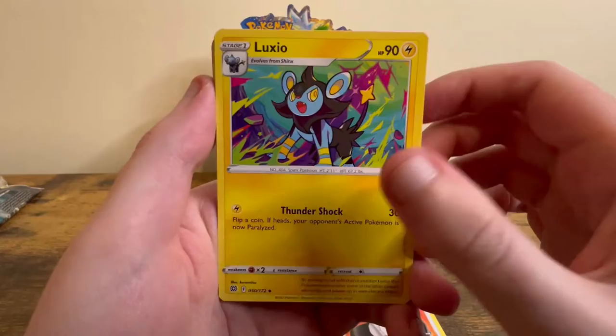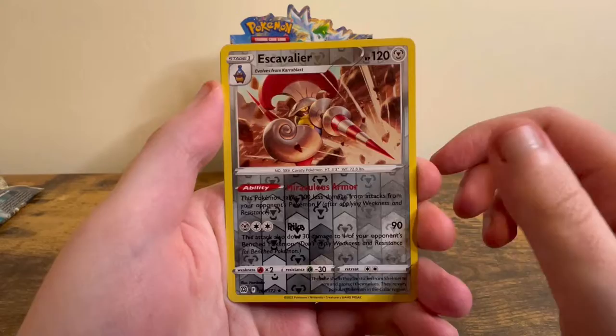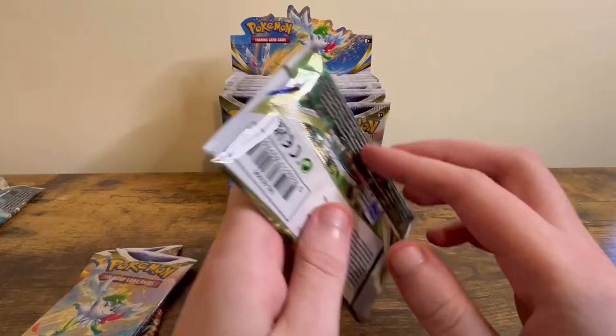First pack: we got Leaf Energy, Choice Belt, Luxio, Hitmontop, Baltoy, Snorunt, Nosepass, Mawile, Kubchoo, Escavalier, and a Wormadam.